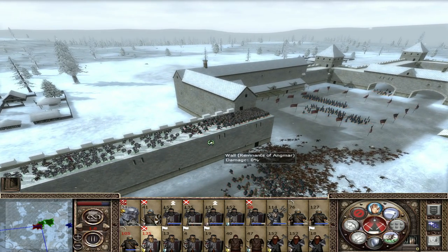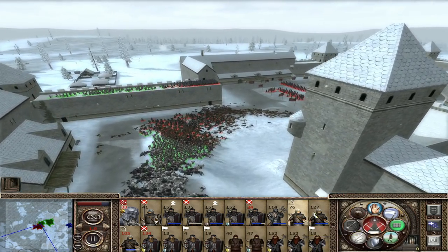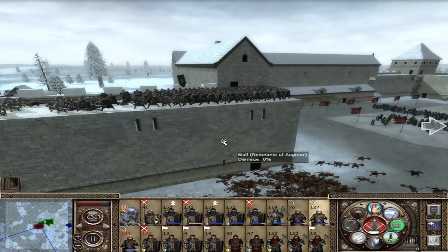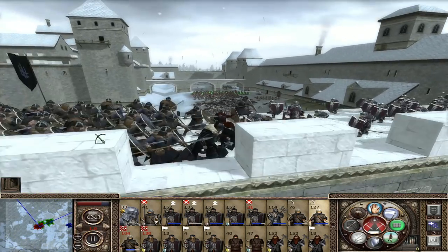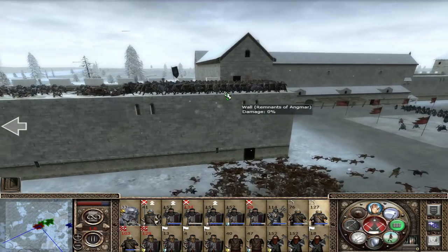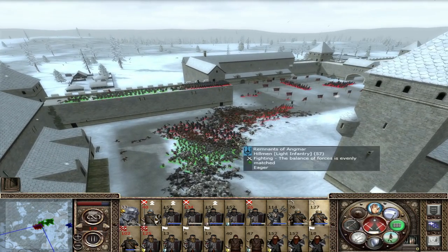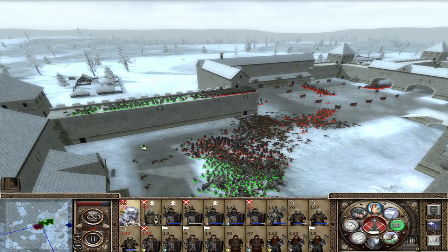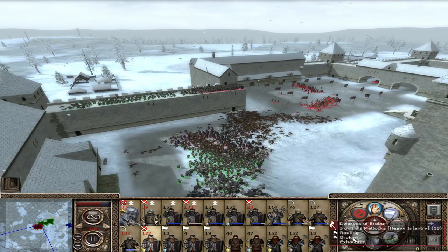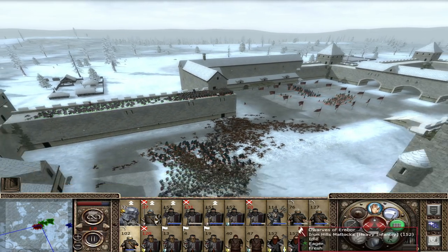These guys are going to get shredded on the walls. Using your archers to shoot enemies when they're standing like this is very, very good - especially with elven archers, they're going to drop so quickly. And crossbows are very useful for this purpose. Normal archers will not do as well, but crossbows are definitely good at such tasks. Let's send the general over here. Having your axe throwers throwing into these guys will also work very well.